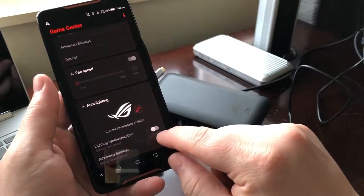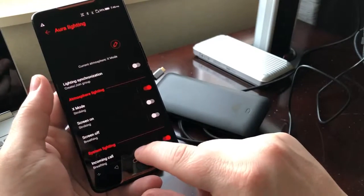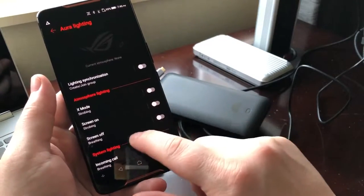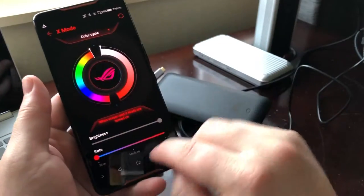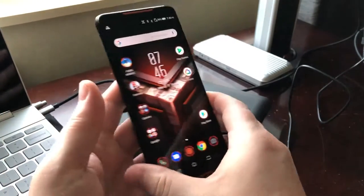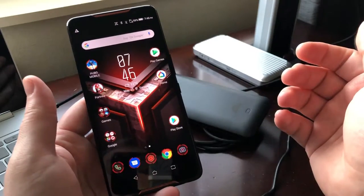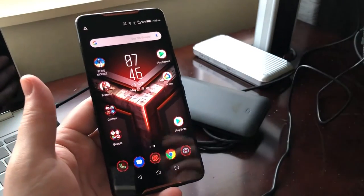So you'd join a group of other players and sync colors. I want the mode to be color cycle. Kind of a cool neat feature, and I think it's a cool phone. Good price. Thanks.